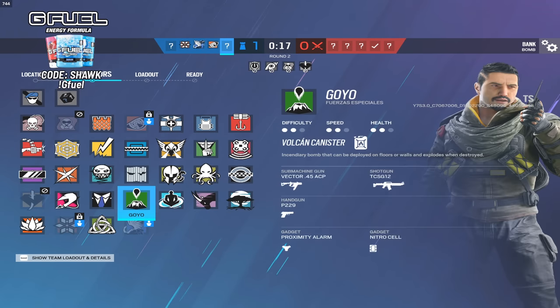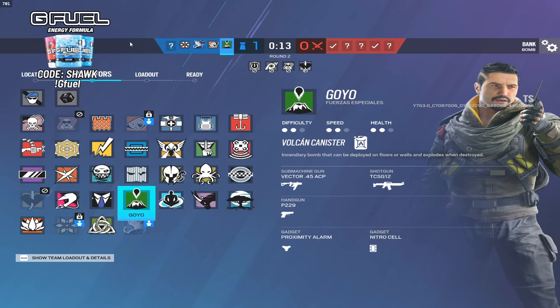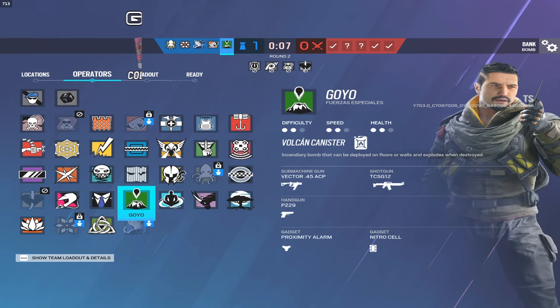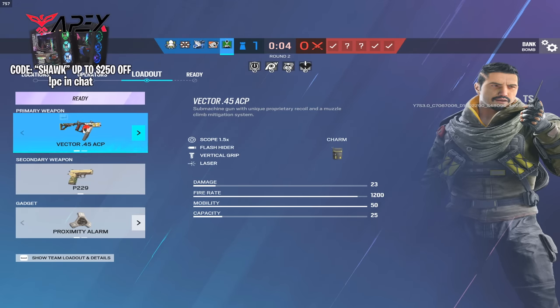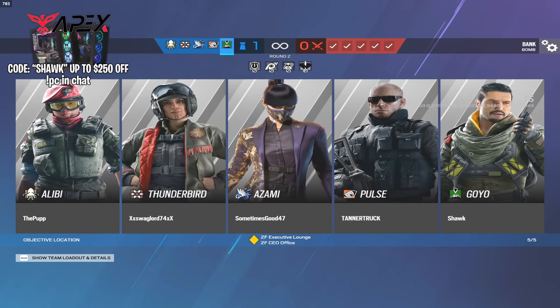We're going to go top floor now. I might mess around with the Goyo a little bit more - I'm not sure if there were any more changes to operators such as gaining scopes or losing scopes. I didn't look at the actual patch notes, I just watched the reveal - they didn't delve deep into things like Goyo getting a 1.5. I don't even know if it was mentioned - I just saw it on Twitter.